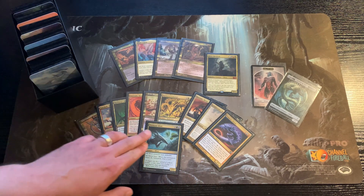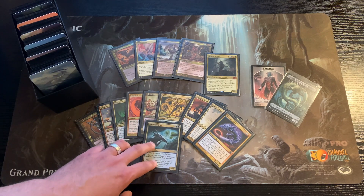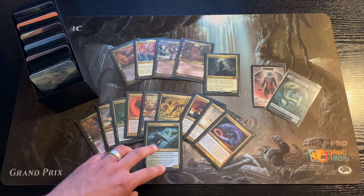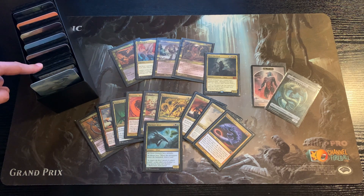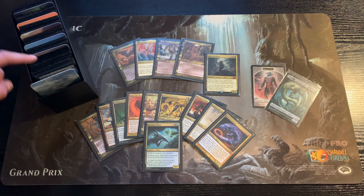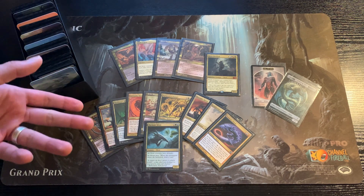Depending on which two-colored sliver you picked — or was picked for you at random by a friend or whatever — you choose the respective two decks, which each have 30 cards in them, and shuffle them into the main deck, which equals 99 cards in total. At the end of the game you just pick it apart again, which takes about a minute. The more often you do it the faster you are.